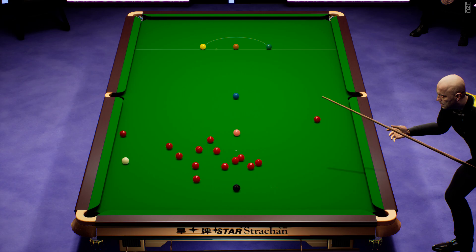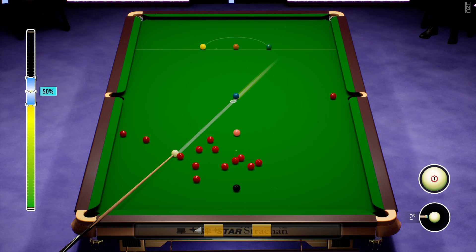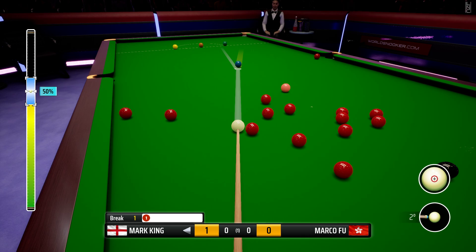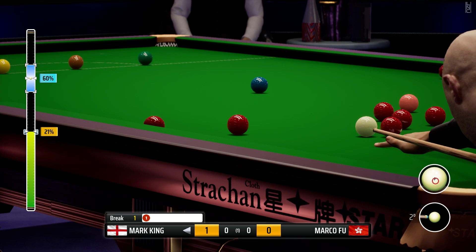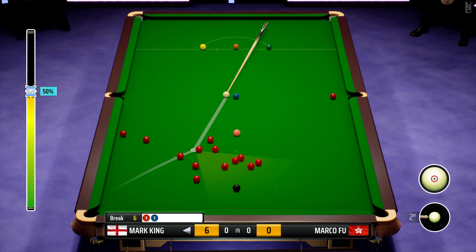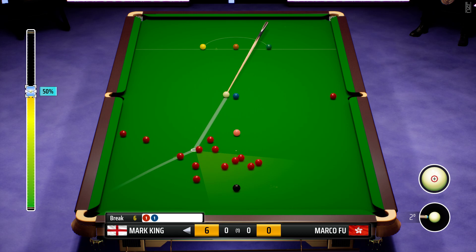Perfect shot. Are we on anything though? We can hit the blue under the top corner, I think. So we aim it up, go into first-person camera, fine tune that by holding shift, adjust the power — bit of stun to bring it in — and go for the red into the pocket. Well, an excellent pot, except we've snookered ourself on the blue — we stunned it too hard. But we've got this shot. Let's fine tune that — we can get through to the black here, little bit of side spin just to hold it.